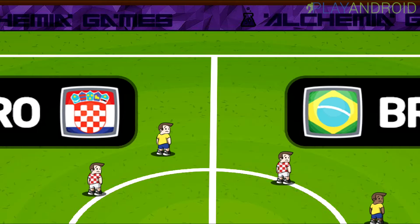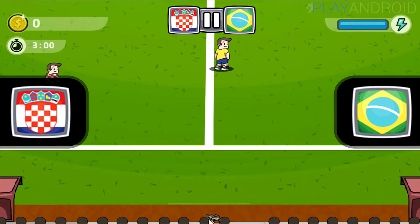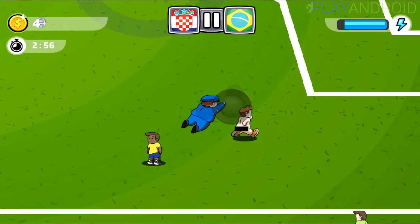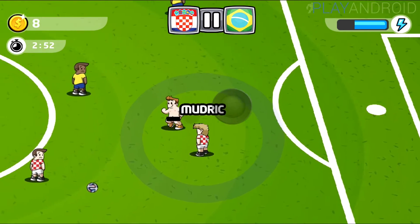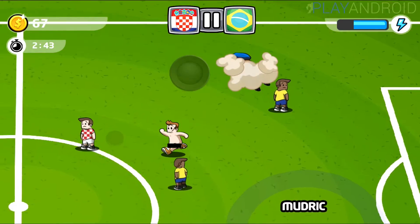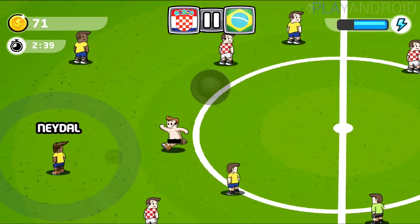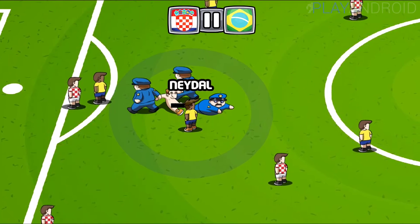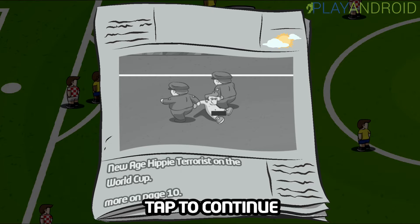Now you can see how the game looks in action. It's Croatia against Brazil. You can see our player running along shedding his clothes, and there's the first security guard coming along. Those players with the ring around them and name tags are our target players — our goal is to disrupt their playing style. And there we got caught by the security guards. After losing, the screen shows a graphic like a newspaper article about a streaker being called a 'new age hippie terrorist' at the World Cup.